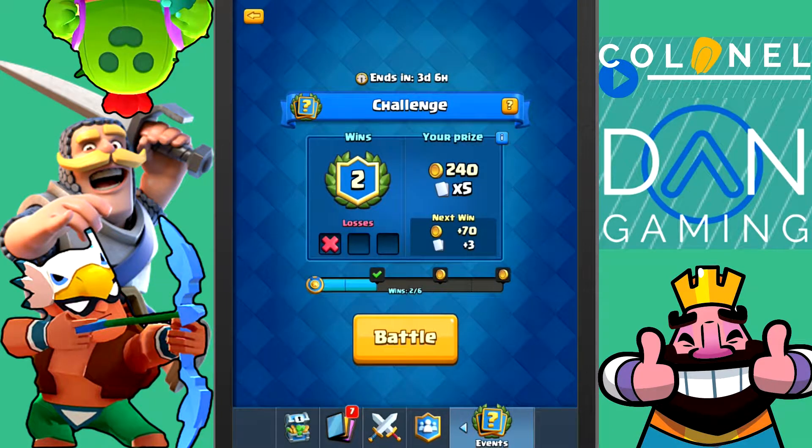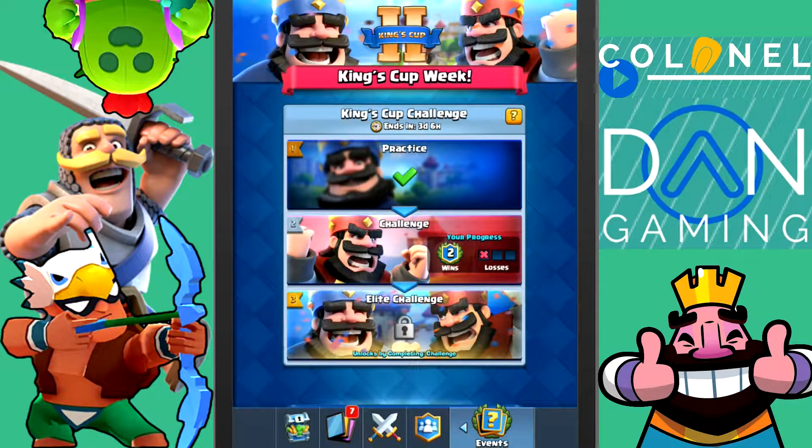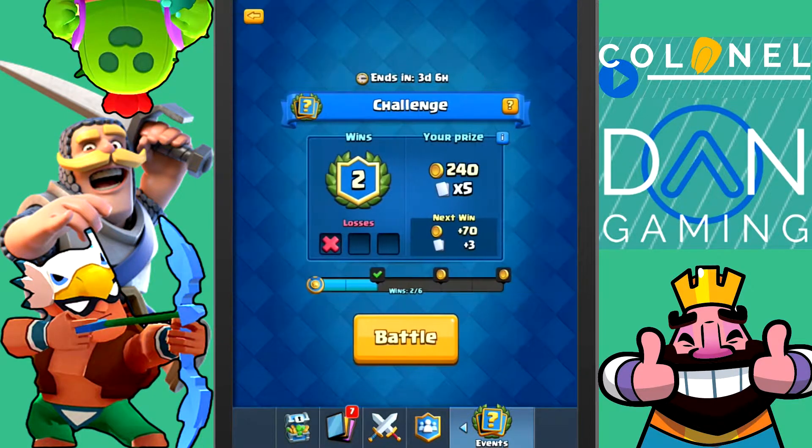As you can see, I have two wins and one loss, and I've finished the practice mode. After you win the challenge, you can go to the Elite Challenge — it unlocks by completing the challenge.